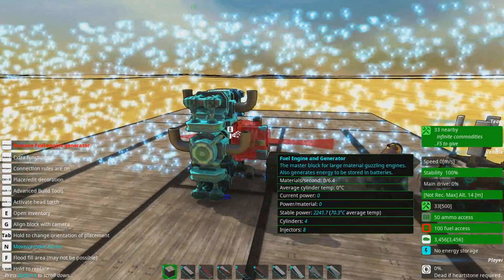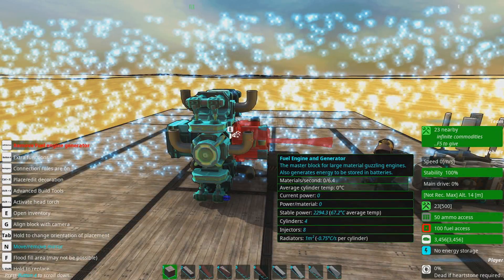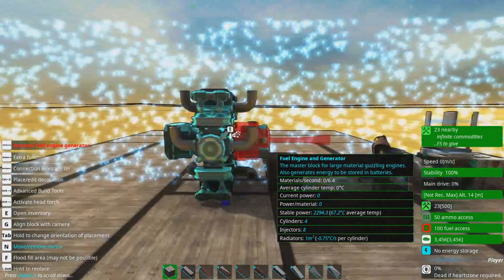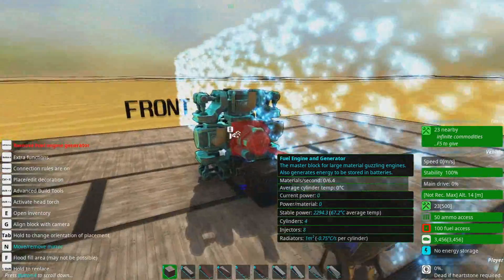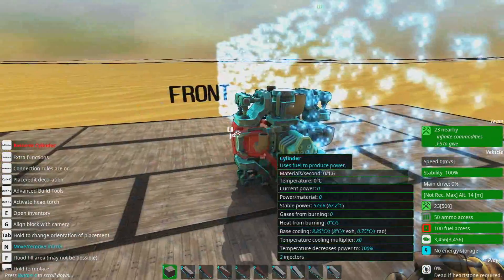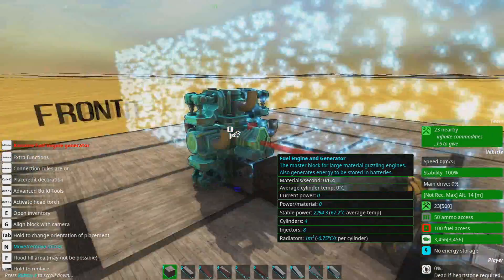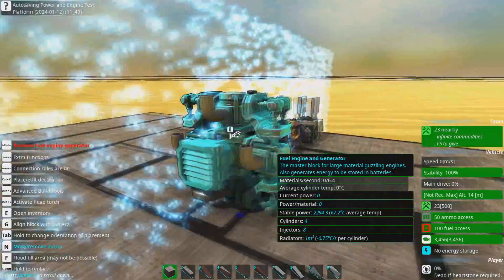If we go here — it says 2,241, and now it's 2,294. So the more cooling on these things, the better. You have a choice to make with your fuel injection engines: you can use exhausts, which is a good idea generally because it doesn't cost efficiency, or you can be super lazy.